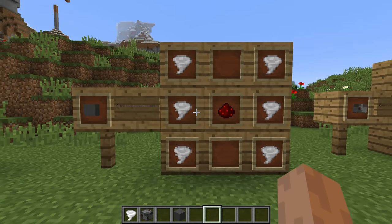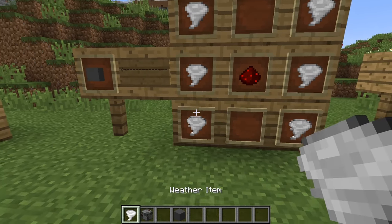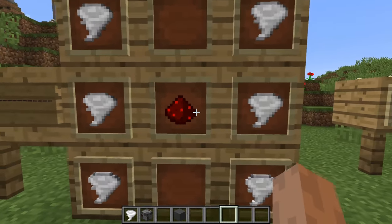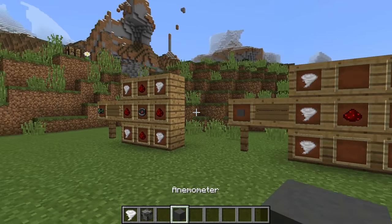You can also make the anemometer, which is three weather items up and down on the sides, and then a piece of redstone in the direct middle, and you get an anemometer.